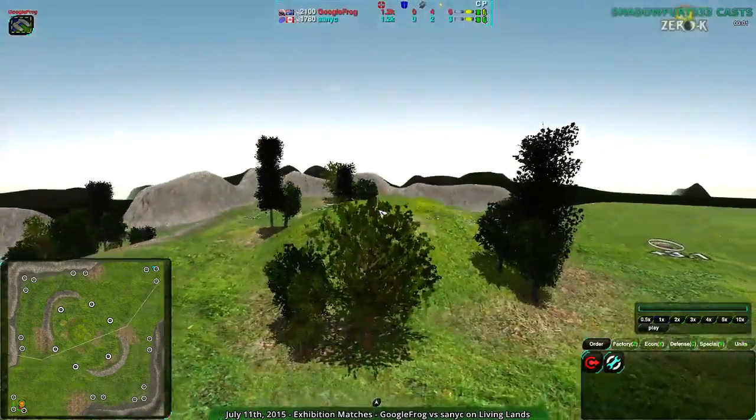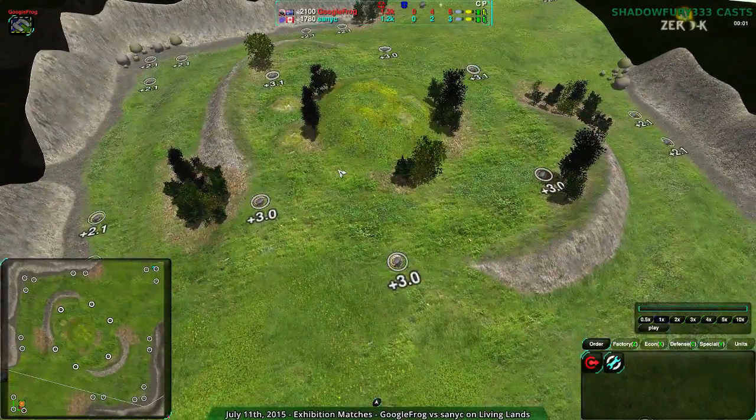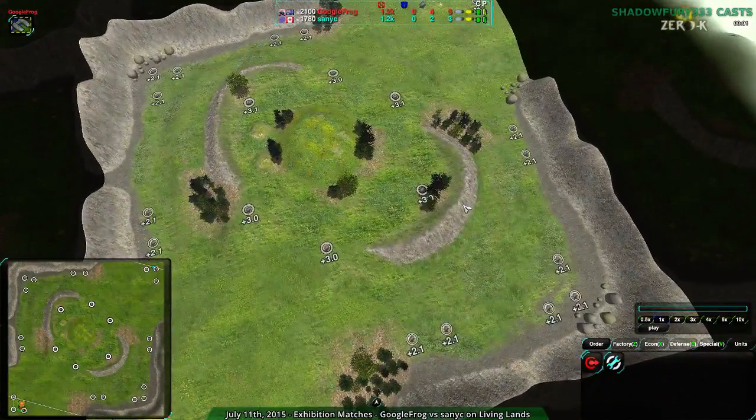So this map should go over. For anyone familiar with Deadlands, this is Deadlands without the center metal extractors, and the six metal extractors are more valuable. But the center metal extractors are gone, which is a much better layout, because it does not encourage the center to be completely holed up, but it does still kind of encourage the center.